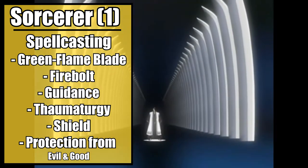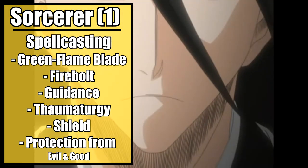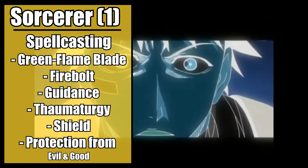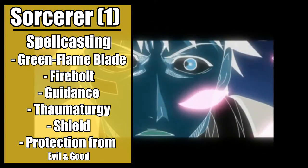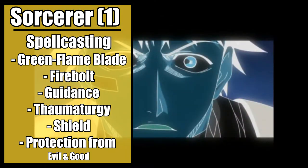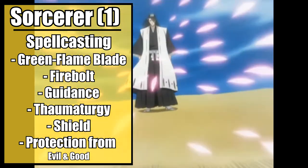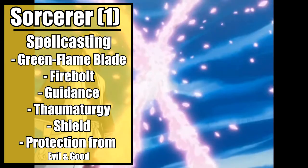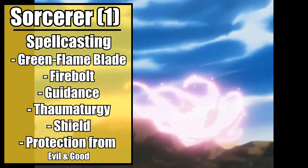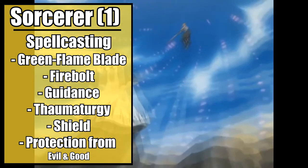and Thaumaturgy for a variety of effects representing your resounding spiritual pressure — cause your eyes to glow, voice to boom, and the ground to shake. For your spells, take Shield to add 5 to your AC as a reaction until the start of your next turn, with a burst of spiritual pressure to slow down an attack. Next, take Protection from Evil and Good for a variety of effects that make fighting aberrations, celestials, elementals, fey, fiends, and undead far easier than it normally should be, rendering you immune to conditions like charmed, frightened, or possession, and forcibly causing disadvantage on any attack rolls they make against those protected by this spell.